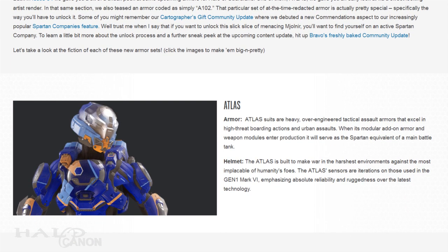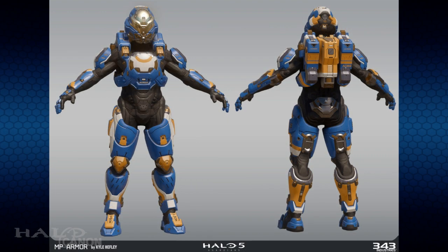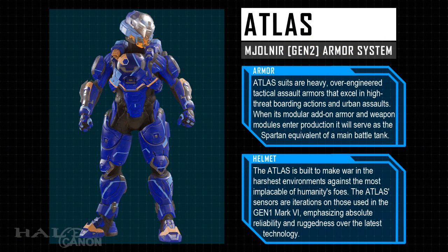Starting us out is an armor set that you should recognize if you've kept up to date with some of the more recent issues, either here or on Waypoint — Atlas. Atlas suits are heavy, over-engineered tactical assault armors that excel in high-threat boarding actions and urban assaults. When its modular add-on and weapon modules enter production, it will serve as the Spartan equivalent of a main battle tank. The Atlas's sensors are an iteration of those used in the Gen 1 Mark VI, emphasizing absolute reliability and ruggedness over the latest technology.